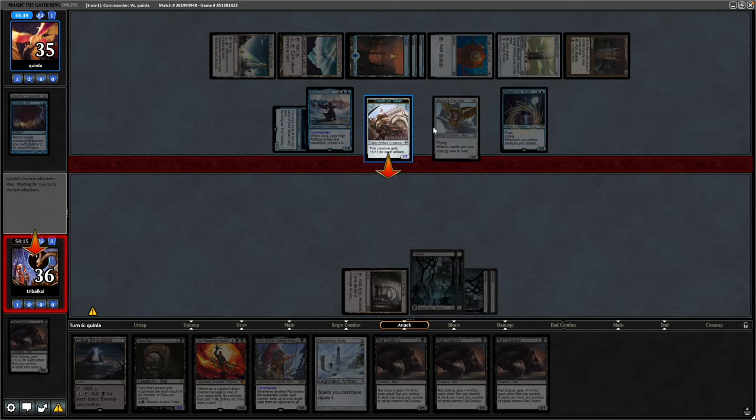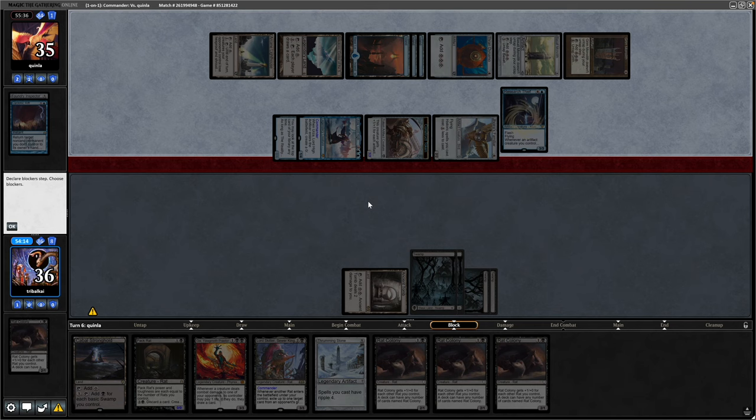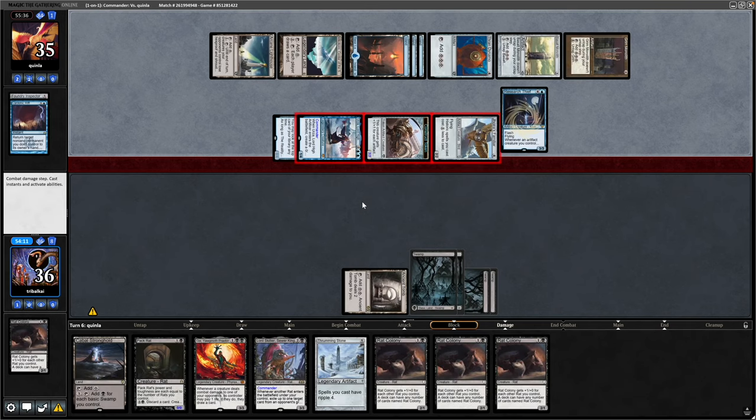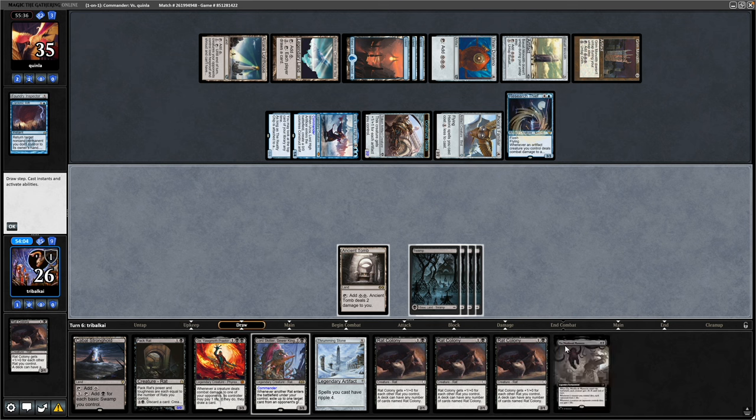We've got potential card advantage from the Reality Chip, but they'll be able to hit us for two with two creatures now — a 7/7, so that is 10 damage dealt to us, draw two cards. This is what I mean: in the previous game when I said we got off to that really fast start, all it takes is a board wipe to switch us off.